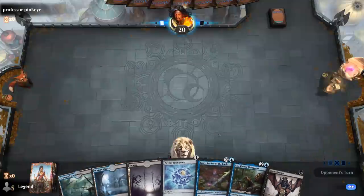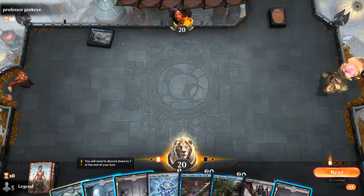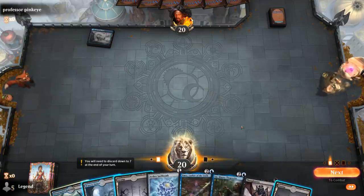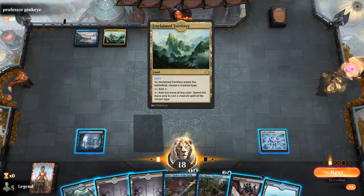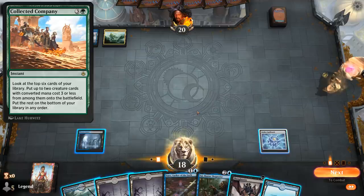Alright, we're on the draw with a keepable hand — Spellbomb to maybe play turn 2 Emery, or take it slow with turn 1 Thoughtseize. Glasspool Mimic typically indicates the Neoform combo deck, so I need to keep Thoughtseize to take away Neoform before they can cast it at 4 mana. I think I'm okay just playing Spellbomb for now, turn 2 Emery, turn 3 maybe Thoughtseize depending on their turn 2 creature. Interesting — opponent is on Spirits instead, which does change the equation. I still want a Thoughtseize before they can cast Collected Company.